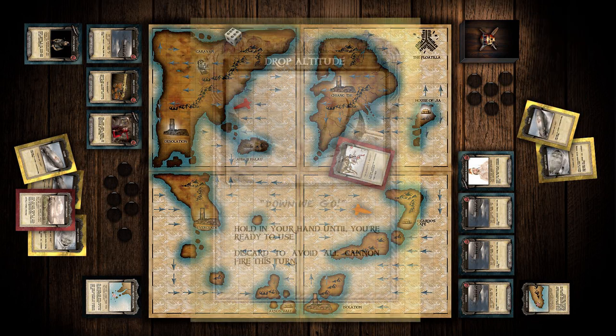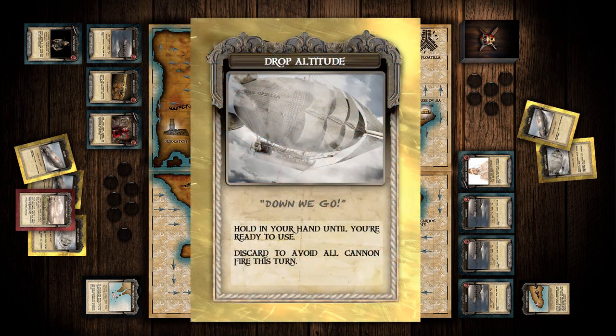The next type of card is an action card — the ones with the yellow frames. When you draw this card, hold it in your hand. Think of this as a stunt you once heard of that you always meant to try in combat. When in combat, you can use this card as stated on the card. It'll be things like diving your airship, or climbing, or using your windbag to repel cannon fire. Once you've used it, place the card at the bottom of the draw pile.